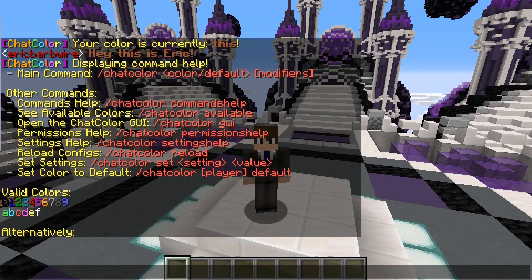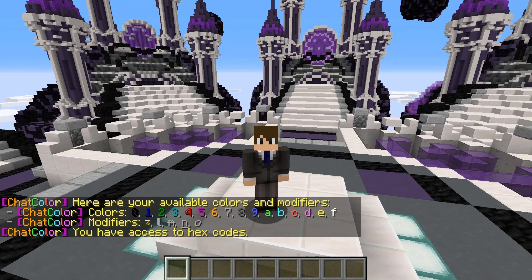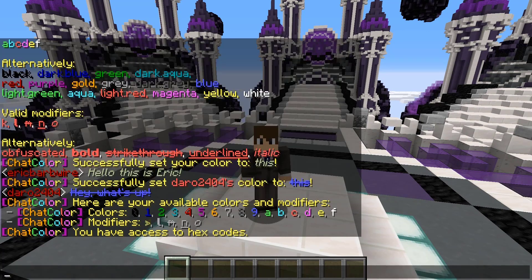Now we also have stuff like available colors. If you do slash chat color available, pretty much what that does is just lets you know what colors you have access to. And as you guys can see, it's pretty similar to the list from earlier.